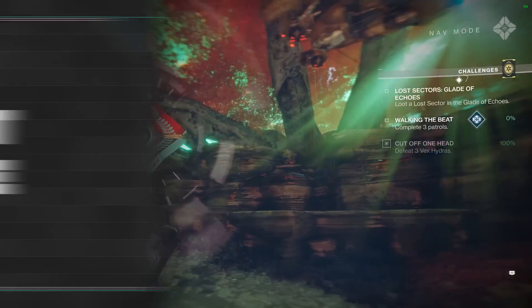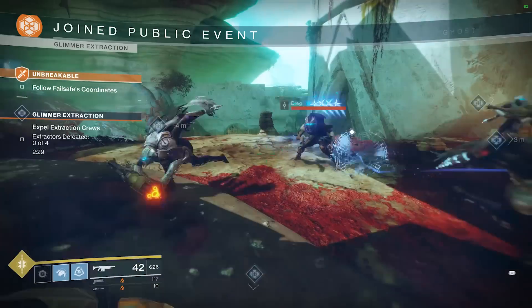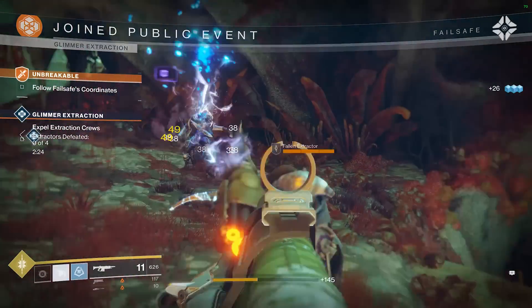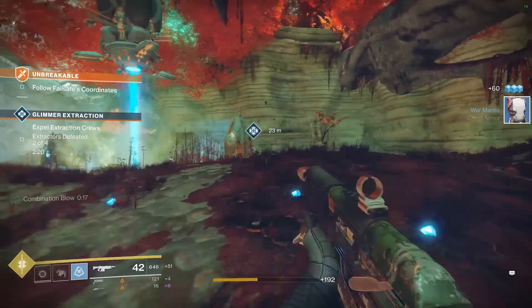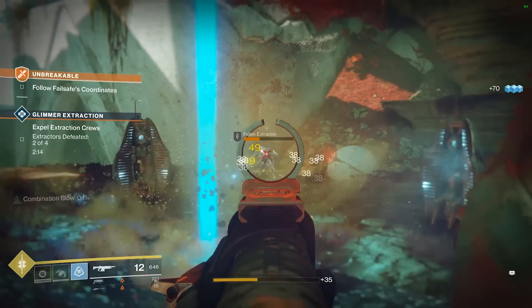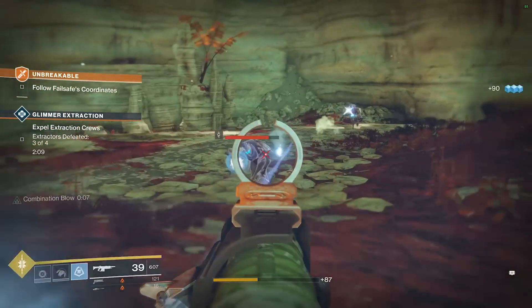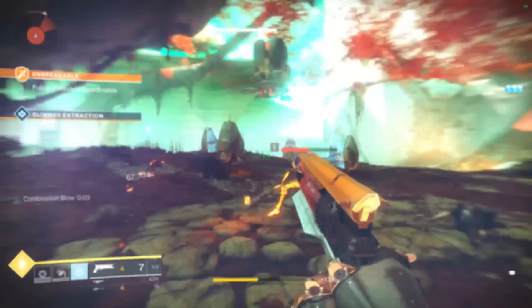A big question about the PC version of Destiny 2 is how the rollout of content will be handled on the platform. The raid will be available approximately one week after release, giving players time to level and gear up. It's confirmed that DLC and patches will come out at the same time as well. Over time, the content cadence will be in sync across all versions. The PC version in particular may also receive patches separate from the console versions, since it'll likely need attention to platform-specific issues that may arise, like weapon balancing and potential bugs.